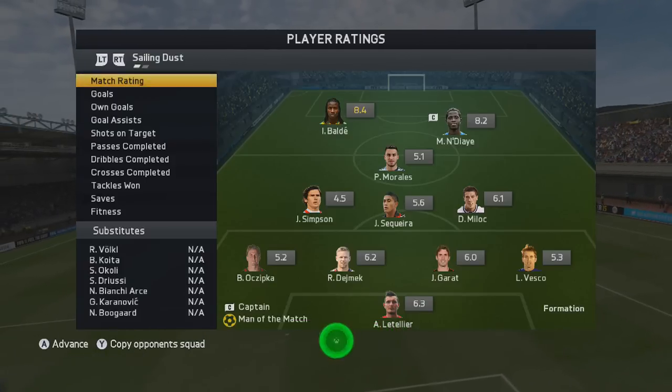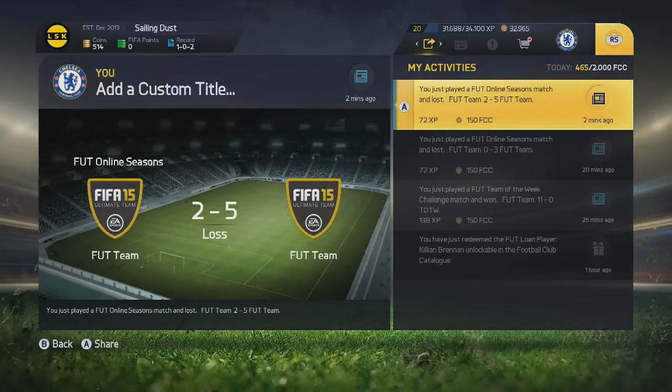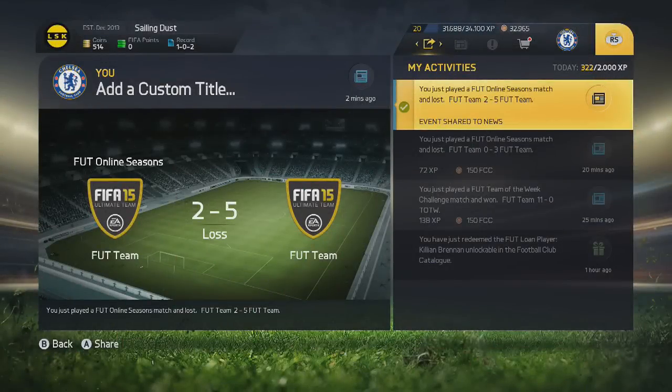We're going to move on to the last achievement now, and this is something you could probably do at the beginning of the video. If you press RS on your controller — it could be Xbox or PlayStation, it's both the same — you share your activity and get an achievement for that: 5 gamer score. Simple enough.